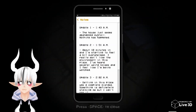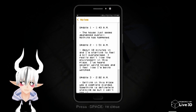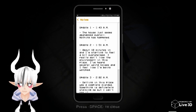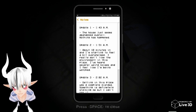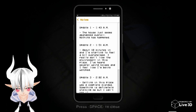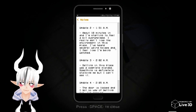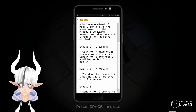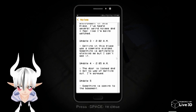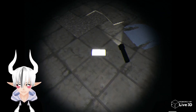Update one — 1:43 AM: the house just seemed abandoned overall, nothing has happened. Update two — 1:51 AM: about 10 minutes in, I'm starting to feel overwhelmed. I really don't like this environment — I've heard several weird noises, I feel like I'm being watched. Update three: getting into this place was a complete mistake. Something is definitely stalking me but I can't see it. The door is locked and I've got no way of getting out. Something is coming from the basement.